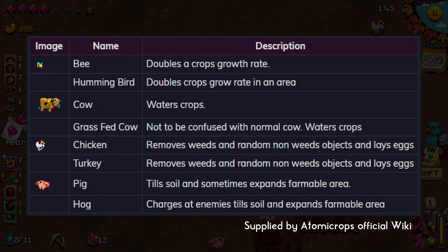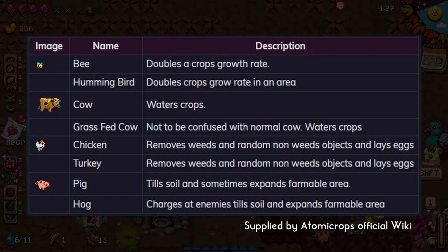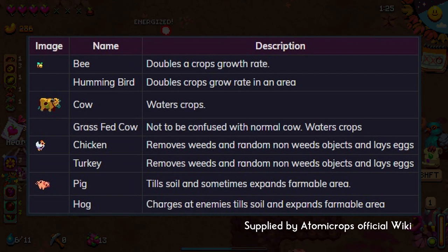Each of these farm animals also has an upgraded version. For example, the hog will charge at enemies, till soils, and expand farmable area. The grass-fed cow will water crops more efficiently than the normal kind. The turkey removes weeds and lays eggs, also much more efficiently. And then we have the hummingbird, which doubles the crop growth in an area instead of one specific crop at a time.